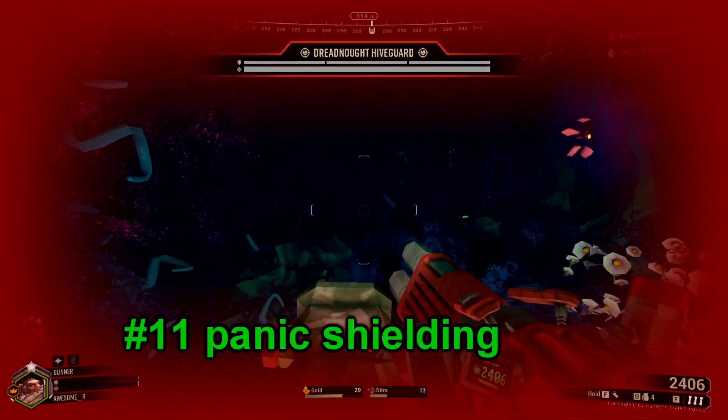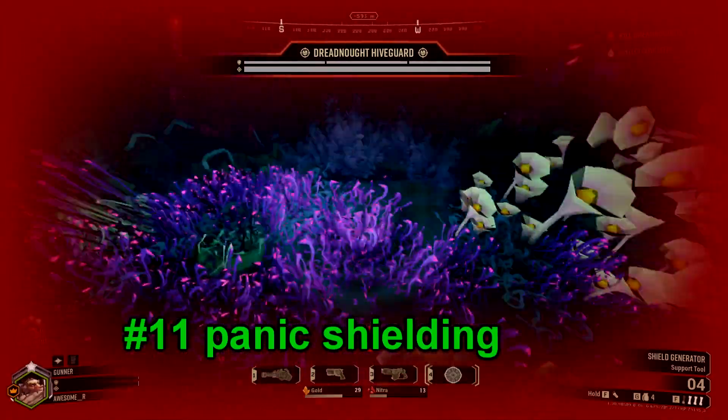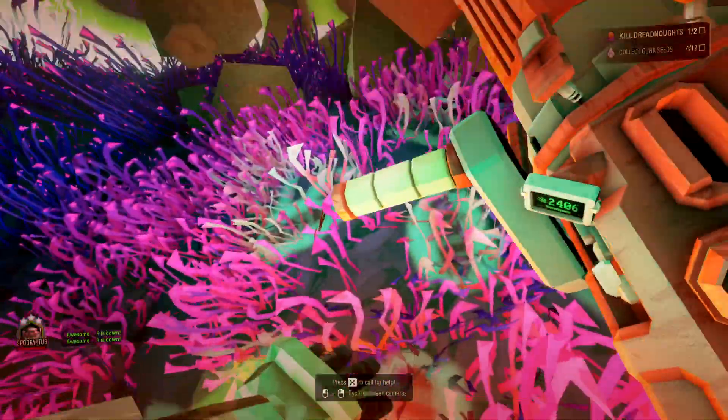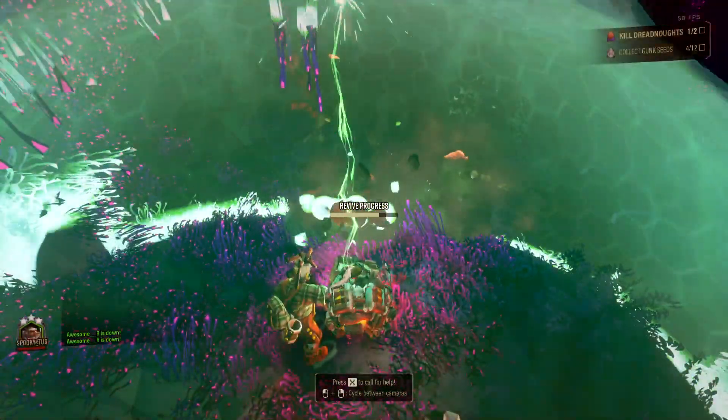Number 11. If you can't get any health while using Iron Will, throw down a shield so that anyone can revive you while you're down. Or revive someone, throw down a shield, get downed, and then the person revived can revive you — getting back two total team members.